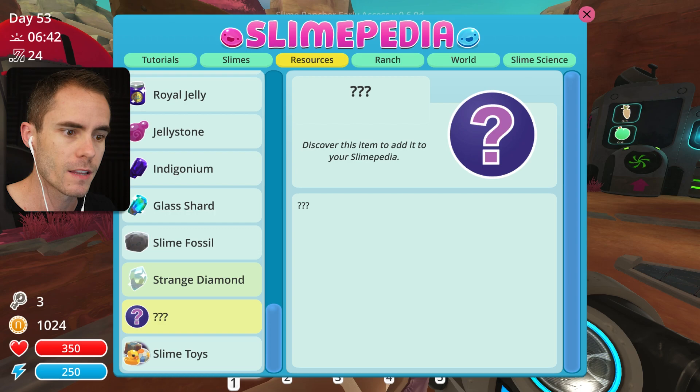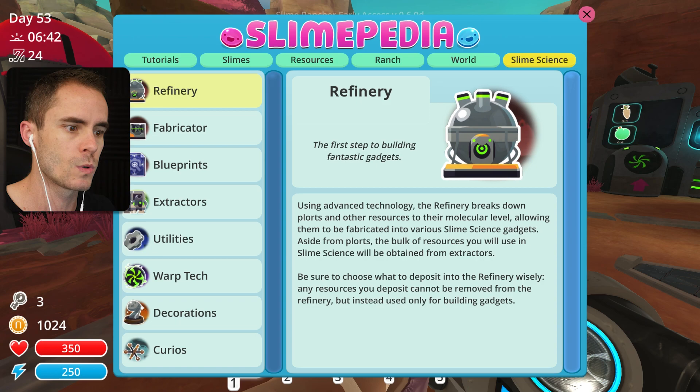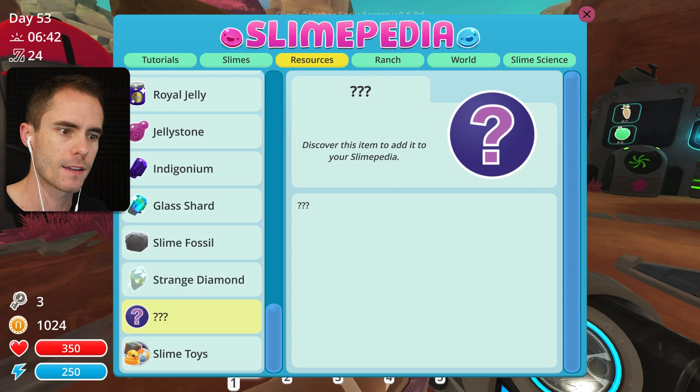It looks like there's some kind of resource we need to get. What else do we have? We've got everything there - Slime Science, we've got everything in there as well. So there's one resource we have to get. What's the resource? What else are we missing? I can't think off the top of my head.